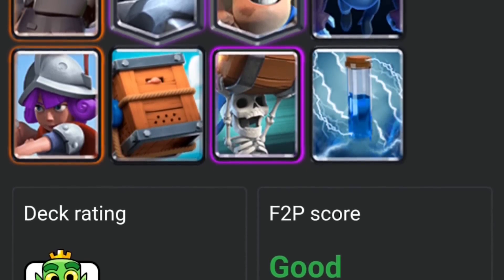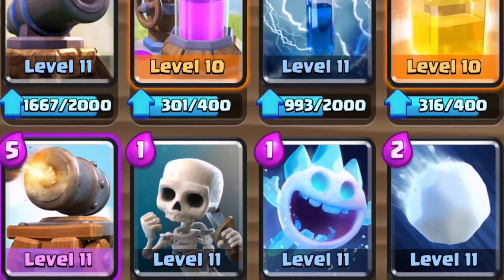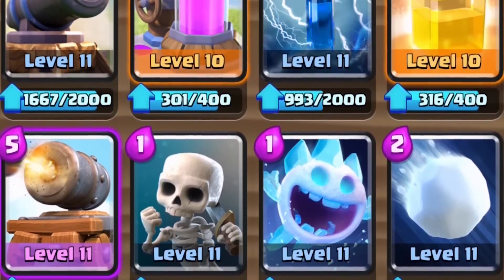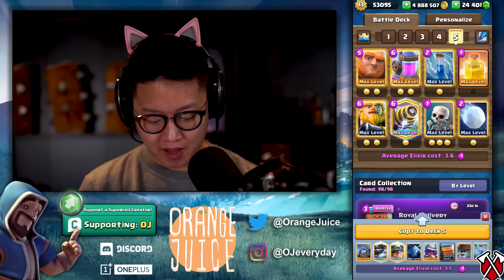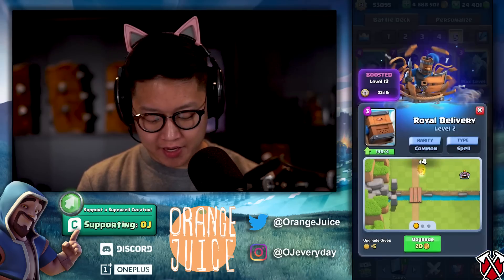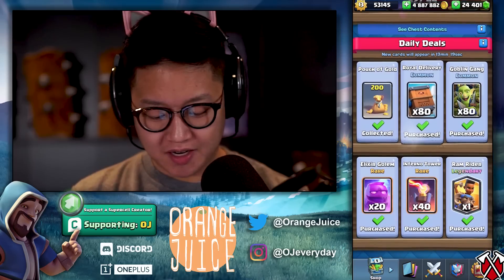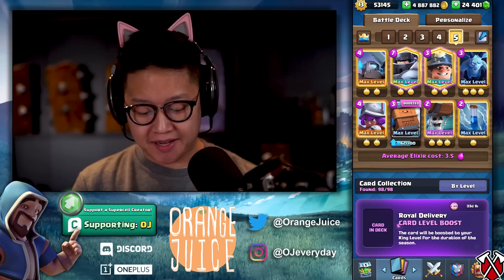Roll Delivery with splash, golden beatdown with Roll Delivery, lavaloon — I'm liking this one. Wall breakers haven't been nerfed, mega knight's always hard to deal with. I kind of like deck five — Supercell, you need to add 20 more deck slots. This 2.6 deck is invaluable. Roll Delivery is boosted to level 12 — we're on my main account now. We can upgrade Roll Delivery — let's try this on ladder.